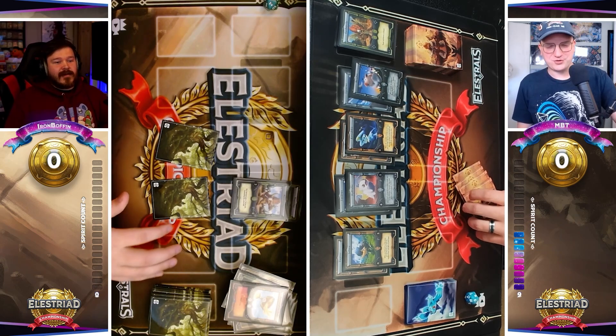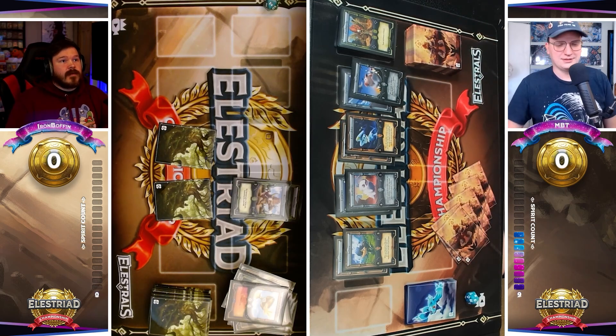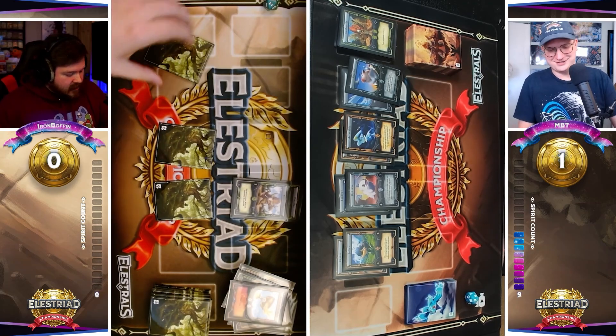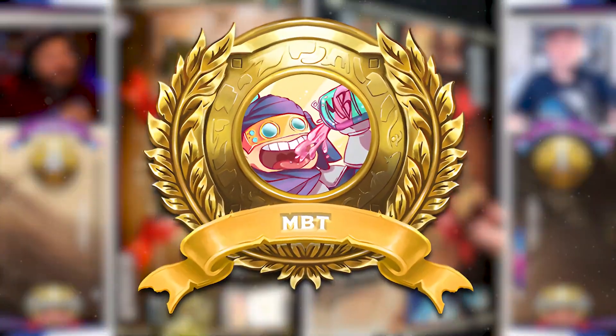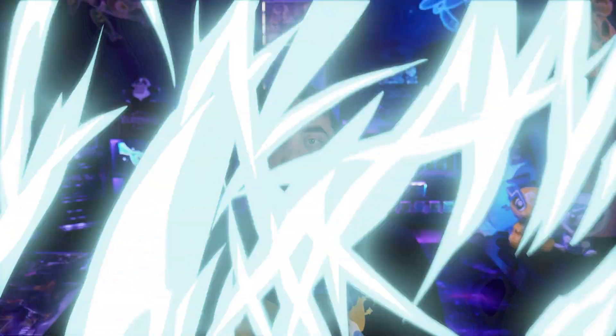Most profitable runes in the world. And that's going to wrap this one up. Boffin with no Spirits left in his Spirit deck. The game does continue, but obviously without any Spirits to cast his runes — those potential bluffs — it's going to be tough for him to make any sort of a comeback. So MBT is going to win week one of the Elustriad with a dominant performance, fusing Wind and Thunder together to ultimately gain an incredible advantage in the early game with the Astrabbit and the Nectar of the Gods, and then just kept the pressure on the entire time.